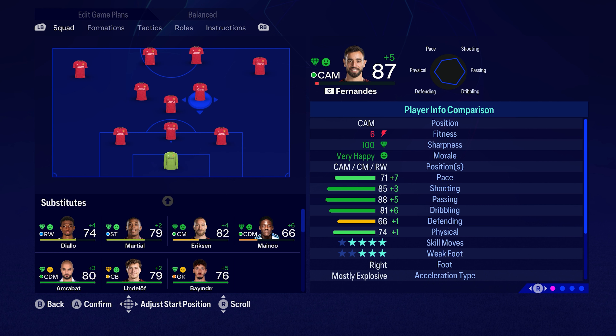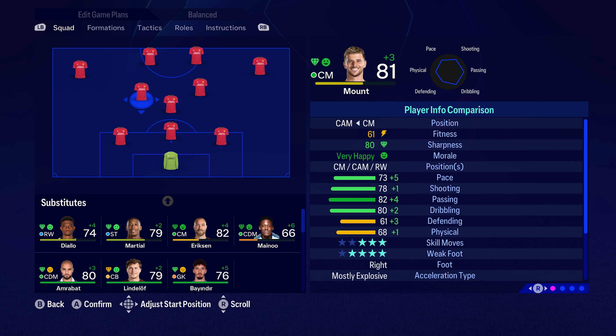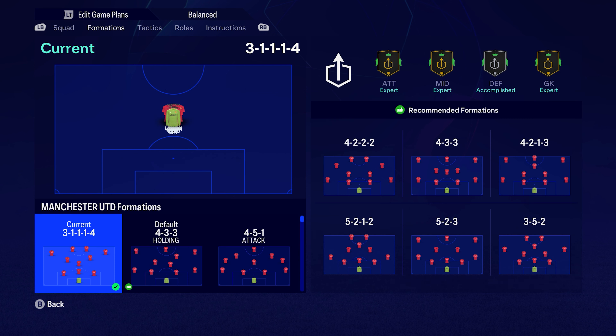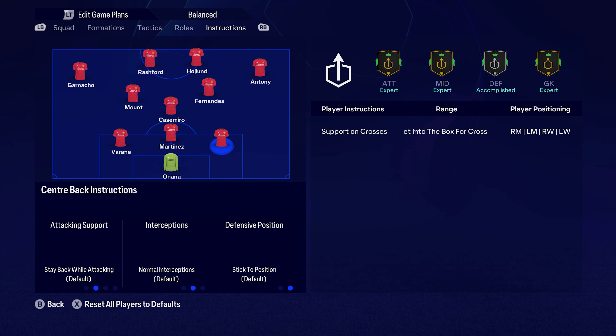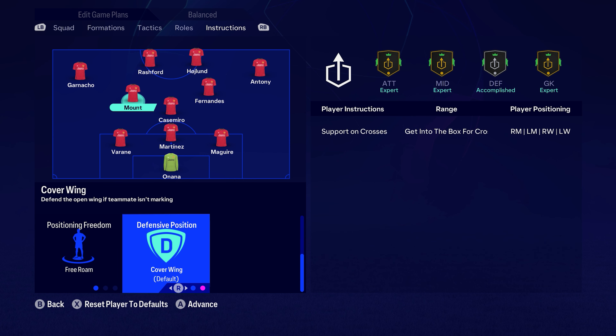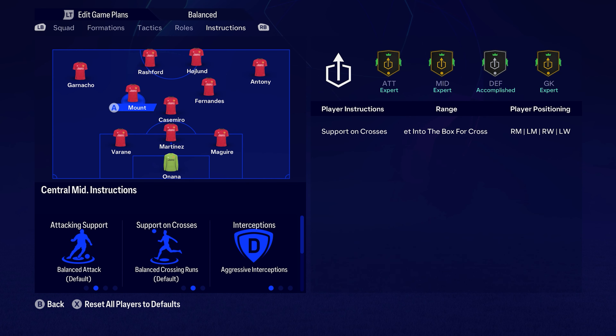We're going to move Mount back to a centre midfielder instead of a CAM position. That way, when we do bring on the reserves — Team 2, Team 3 — we've got Ericsson, McTominay and Amrabat that we can put in there. Rashford's also going to move back to a centre forward position, and on Team 2 we can run with Ahmed, Mount, and Ganacho. So we've just got a few more depth positions which we've been struggling with.